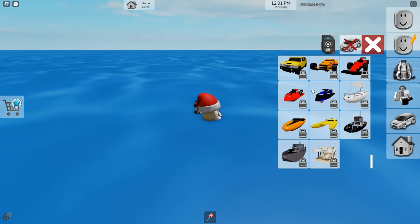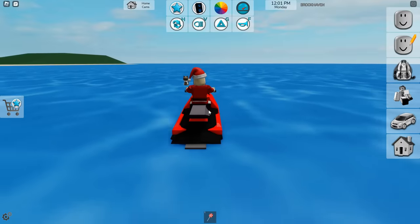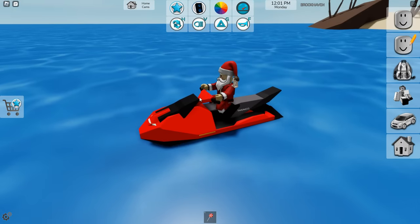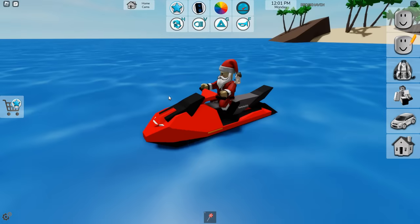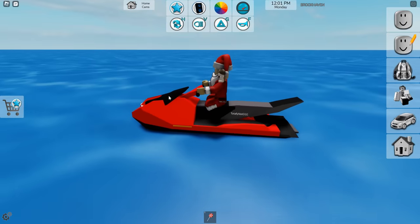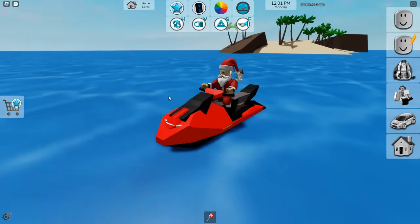Let's move on to the eight premium boats that you get with the game pass. The new boat pass costs 299 Robux — basically 300 Robux — which isn't too bad. This game pass is called the Boat Pack and it includes eight new boats of different variety. This is one of the new jet skis — I love it. It's more of a speed-based jet ski.